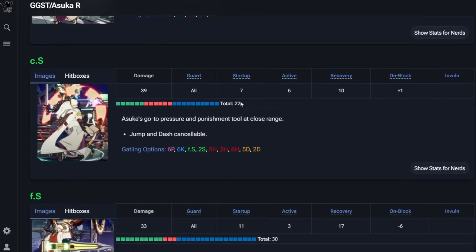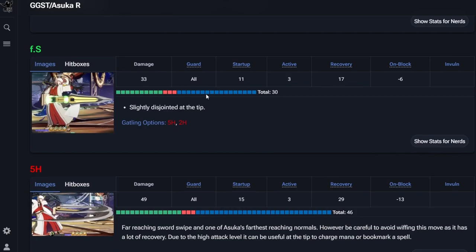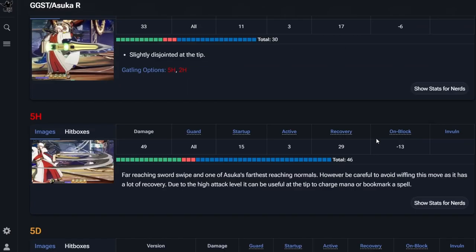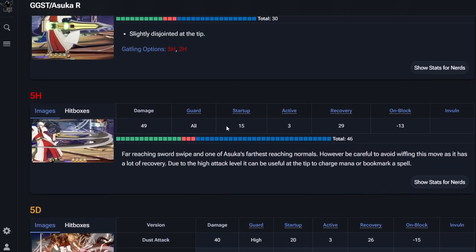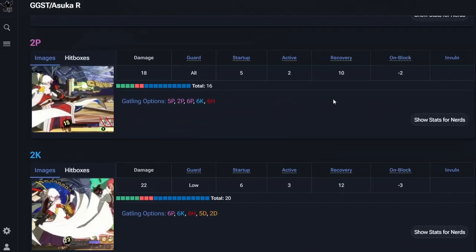Close slash is seven frames and it's actually plus on block — I didn't expect that. Far slash is 11 frames, minus six, with decent range but kind of average for an 11-frame startup. 5H though is pretty giant — it's like Ram-level 5H — 15 frames, minus 13, and you definitely want to cancel it.